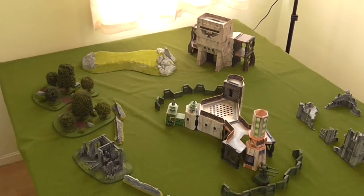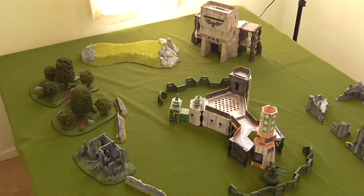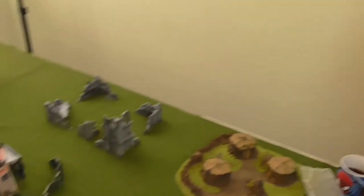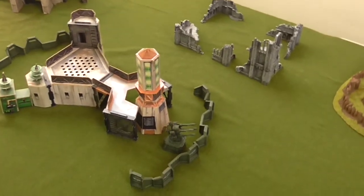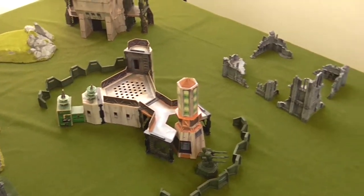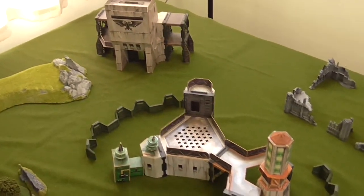Welcome to another 40k St Andrews Battle Report. Today I have my Genestealer Cults taking on Yarrow's Ironhands in a Maelstrom of War mission. We welcome Yarrow back to the channel — this time he hasn't brought his incredibly lucky Harlequins, but hopefully his Ironhands are less lucky. We're playing Visions of Victory Maelstrom mission, where you draw four cards a turn, but the twist is for each card you draw two and your opponent picks one for you.